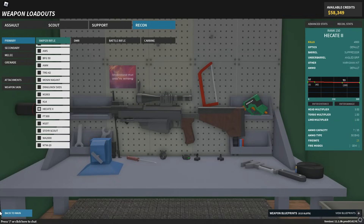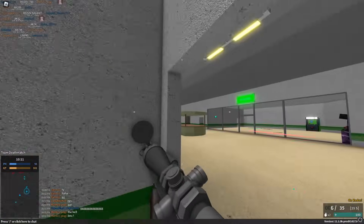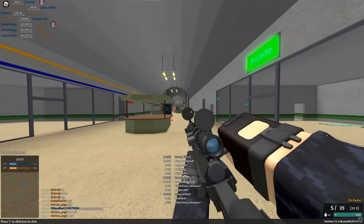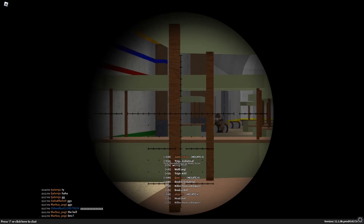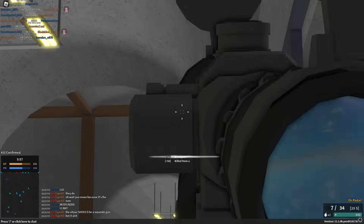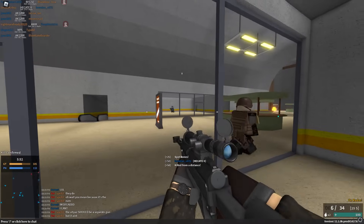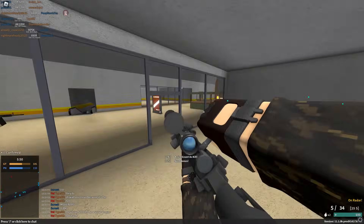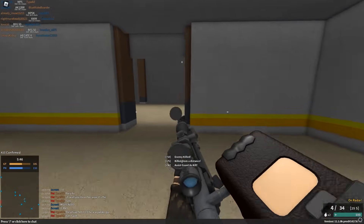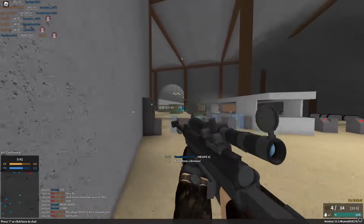At number 5, we have the Heckate. As you probably know, the Heckate is one of the most powerful snipers in the game because it has the ability to one-shot to the torso at all ranges. It also has good muzzle velocity and high penetration, so you really don't have to worry about bullet drop or walls, because it can shoot through just about anything. The thing that makes the Heckate so good is the fact that it has a 7-bullet mag and can shoot at 28 RPM. As you can see in the gameplay footage, even though it's slower than a lot of the other snipers, you can actually use it at a fairly fast pace if you stay patient.